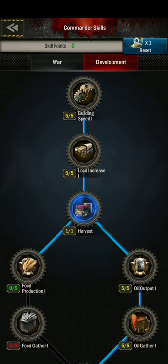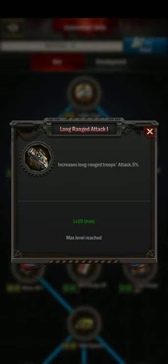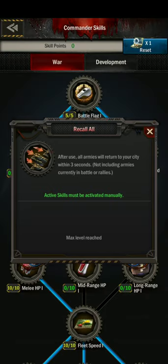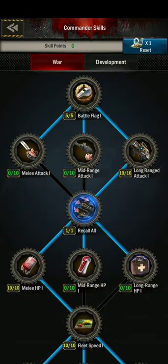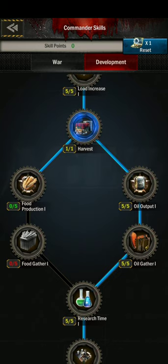I always do 'all recall' first, then my five battle flag, and then my best which is ranged attack. If you're going to choose an attack, you want the best one. I'll recall so that in any emergency I can get all my troops home, then I do build speed and load increase.